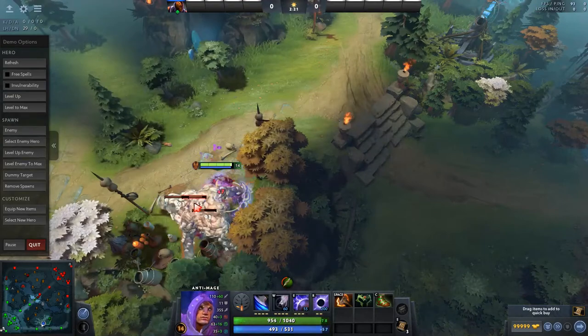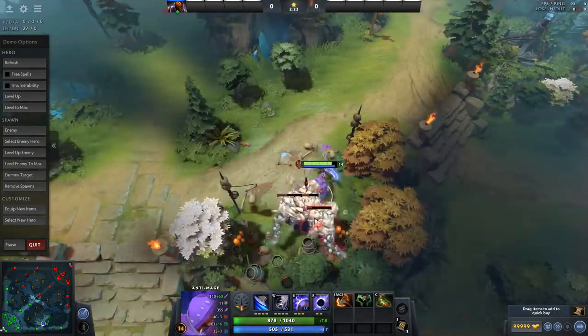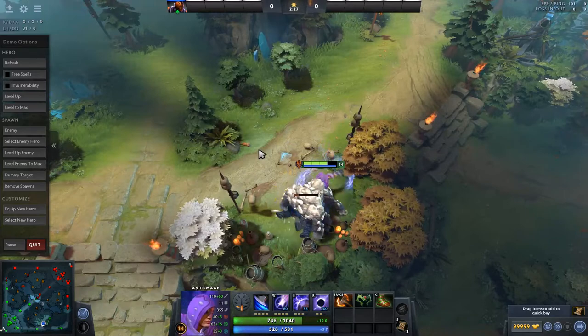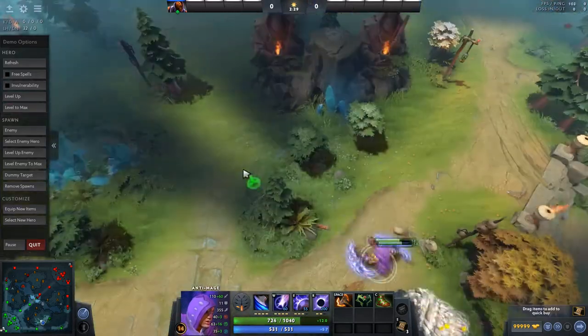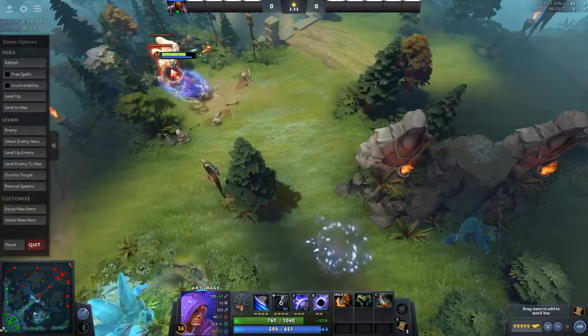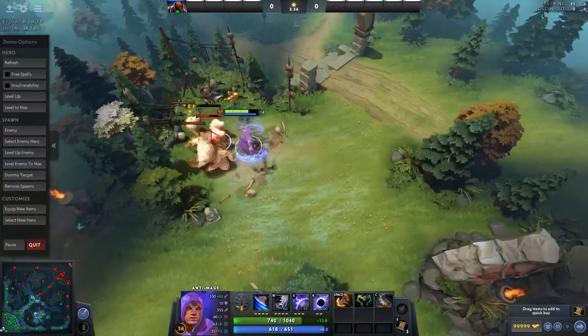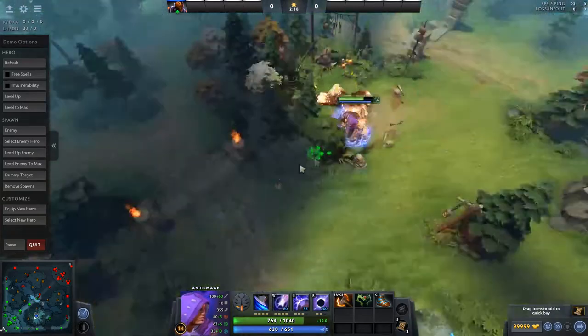If the lane equilibrium becomes unbalanced, you'll want to get your support to pull for you. Farming near the enemy tower makes it easy for the opposing offlaner and support to run you down, forcing you out of the lane. Learn to recognize when your lane is about to push so that you can give your support an appropriately timed warning, rather than telling them to pull when it's too late.